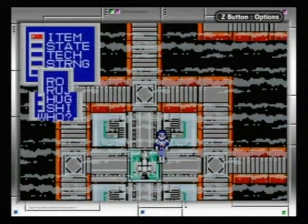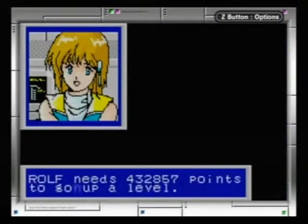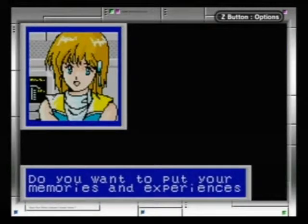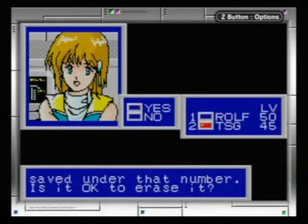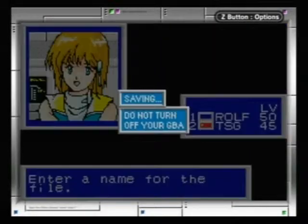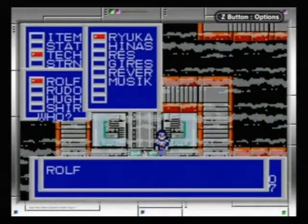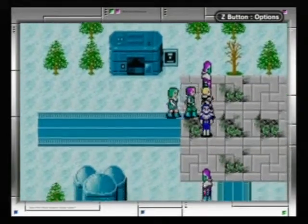It sounds like a lame name you'd give a character in a terrible sci-fi movie: 'They call me Sheer Space Walker.' Isn't Skywalker already kind of taken? Well they do go through the sky occasionally in Star Wars, but mostly through space. Originally Lucas was going to name Skywalker 'Starkiller,' which is where the Apprentice gets his name in Force Unleashed.